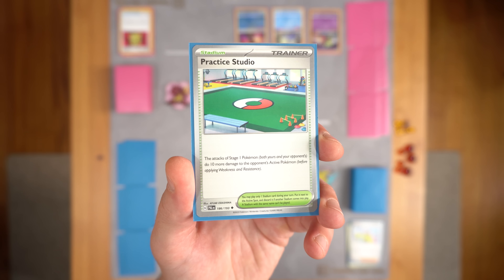So we got Chien-Pao EX — this is our first secret rare. I don't think this card is very playable, but it does have a very nice SAR. Arguably one of the best SARs from the set. So with a bit of luck, we might see that today.